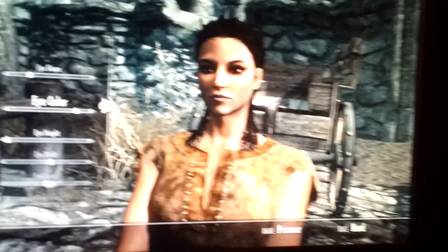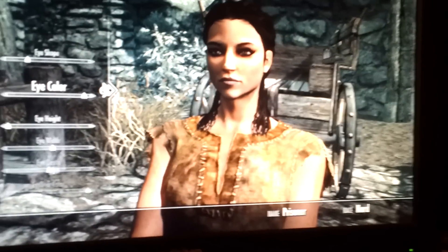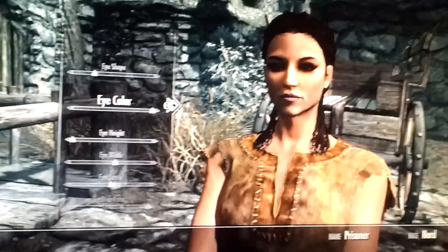Last but not least, we'll go to eye color. It's important to make your eyes bright — it just makes her hotter, I don't know why. People like bright eyes. But we're not going to make them white — you can pick whatever you want: white eyes, brown eyes, blue eyes — whatever. Just make sure they're bright.